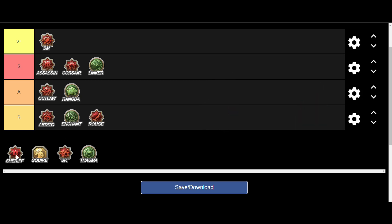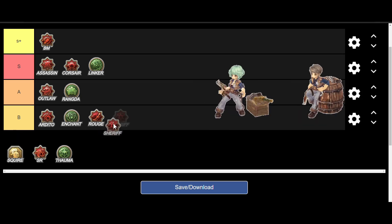The next class is Sheriff. This one is usually taken if you want more DPS — more specifically, more single target skills and critical buffs. This is one of those classes that are good enough. It used to be amazing in boss fighting, but now it's just okay. Fanning, one of its skills, got nerfed. And that puts Sheriff in A rank.